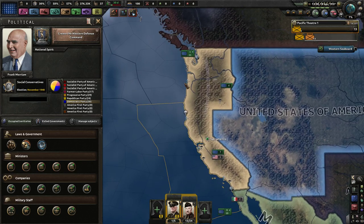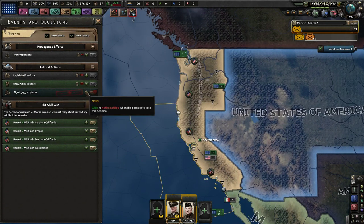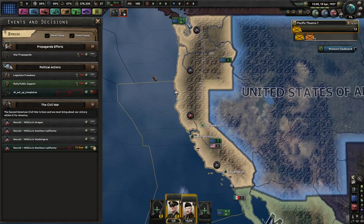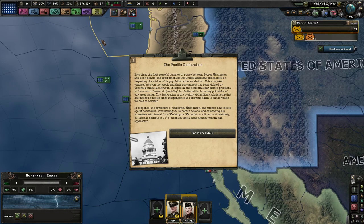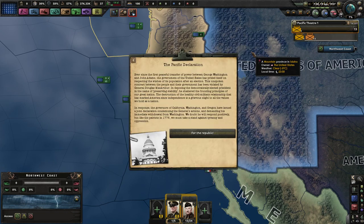So I went with a California-based Pacific State flag, which is still pretty cool. I wonder if we get a decision to change our flag. Let's see — we can recruit militia and we should do that because it takes time. We're going to recruit militia in Northern California first because that's where we get the most. I need to turn this music down because it's overwhelming.